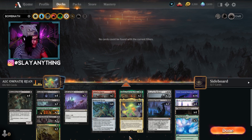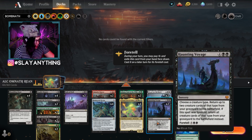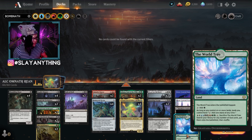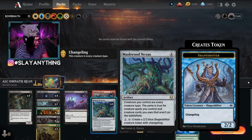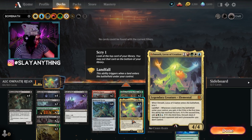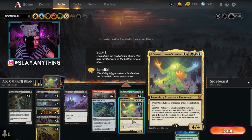We're either going to be sending a bunch of creatures to our graveyard with Old Stickfingers and then bringing them back with Haunting Voyage, or the more optimal plan sometimes — we've got the World Tree, which allows us to bring all of those creatures from our library onto the battlefield with Maskwood Nexus.